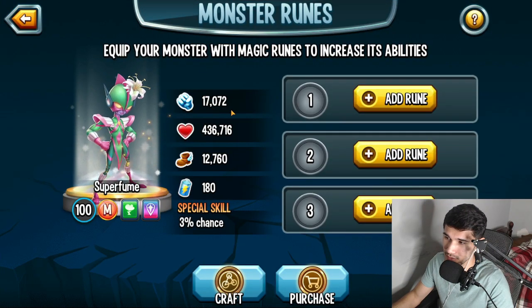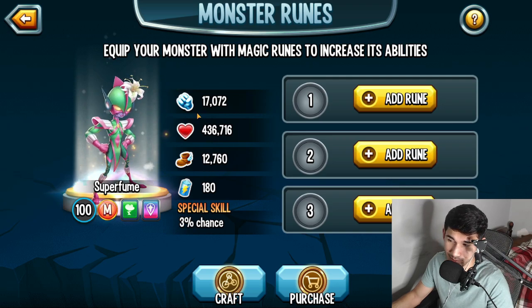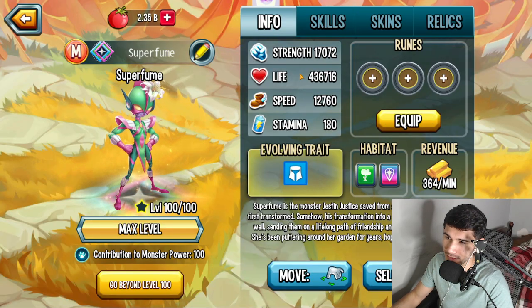Let's take a look at the speed. 17,072 power — that's the power. 436,716 life — that life is pretty bad at level 100 comparing it to the other monsters. 12,760 speed is actually pretty good. It's a fast monster with low life.